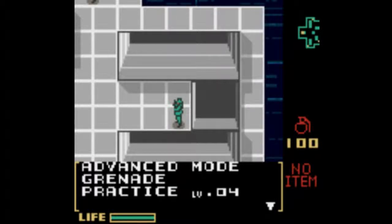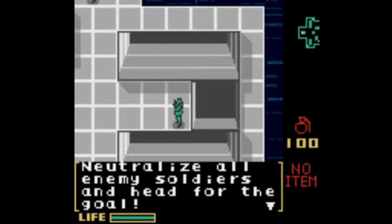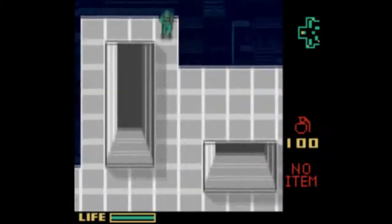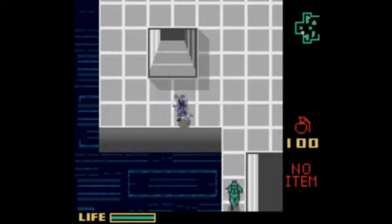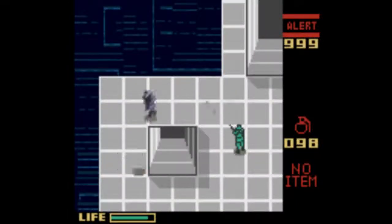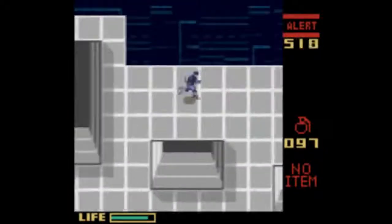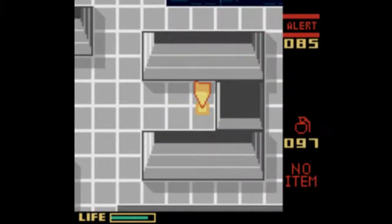Defense Mode — Practice Level 4. Neutralize all enemy soldiers and head for the goal. Number of enemy soldiers: 5. Now I just have to figure out where the heck the exit is. There it is.